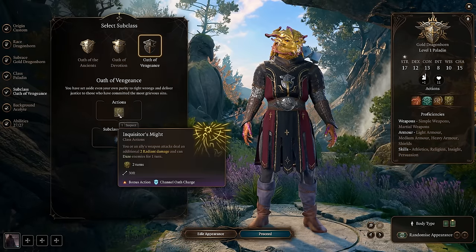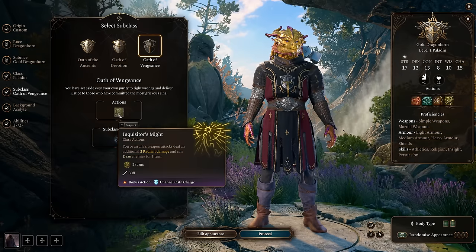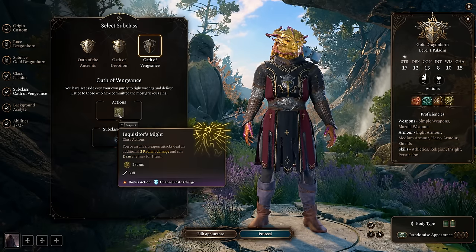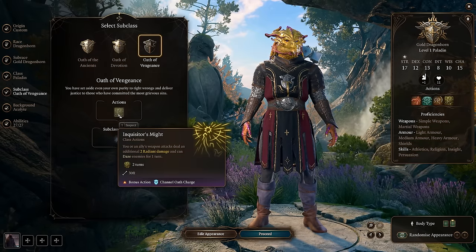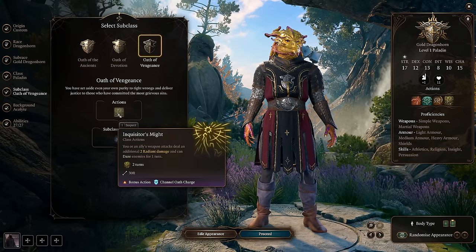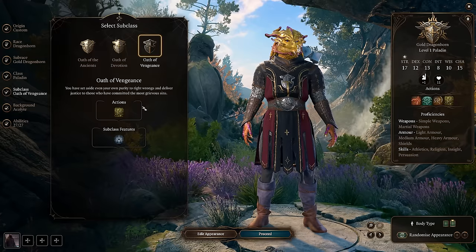For our subclass we're going with Oath of Vengeance, which gives us Inquisitor's Might — your ally's weapon attack deals an additional 2 radiant damage and can daze enemies for 1 turn. It's not the most amazing class action, but the Oath of Vengeance gets a lot of really good spells bound to the oath that will help out with your mobility on the battlefield.